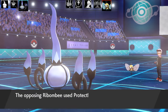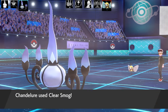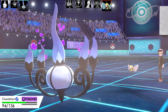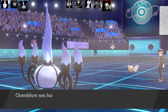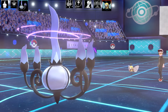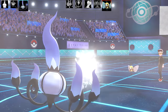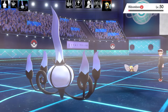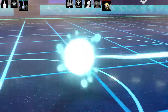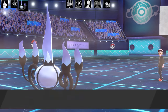Next up is Ribombee - they go and use Protect. I guess they're just using that to wear my Chandelure down a little bit more. I went for Clear Smog - what's Ribombee really going to do to me? A Bug move? A Fairy-type move? They go for Fake Tears, which I didn't expect - that drops my Special Defense by two stages. But since Chandelure had so much Special Attack at the moment, it drops Ribombee with one Clear Smog. That was my ultimate disrespect.